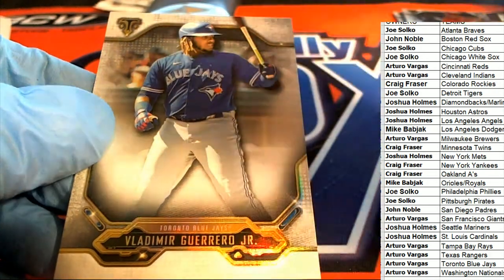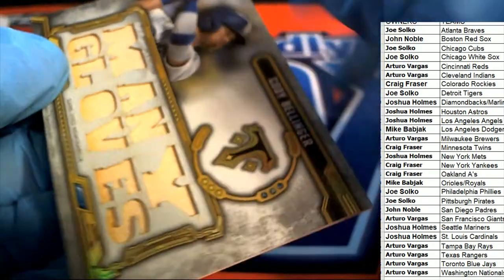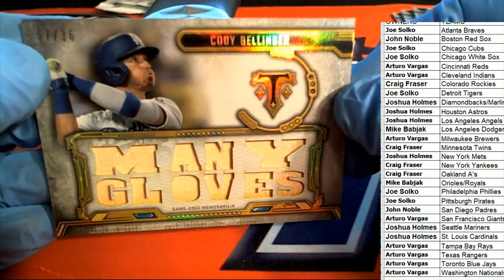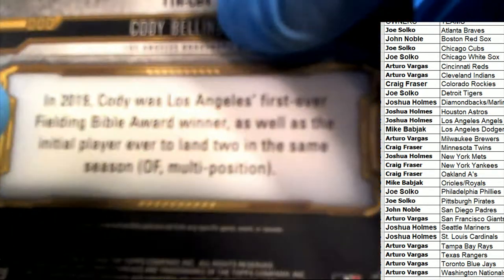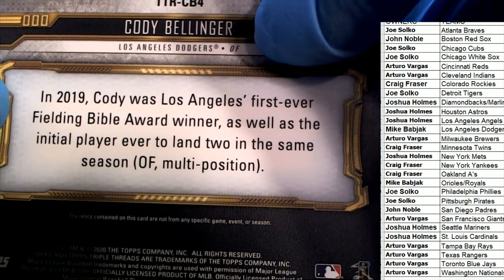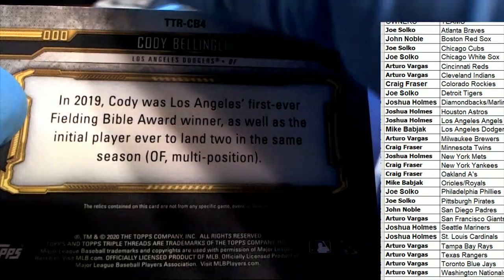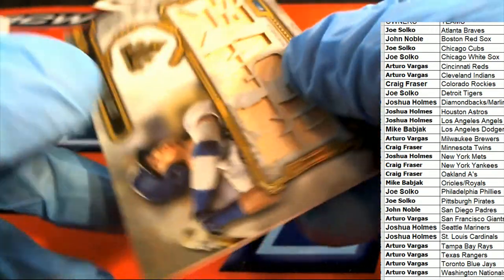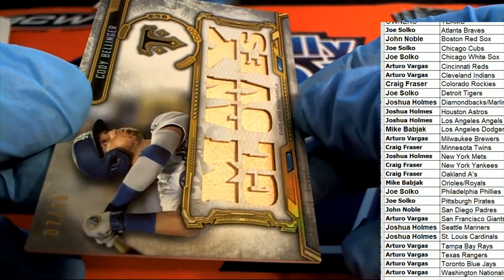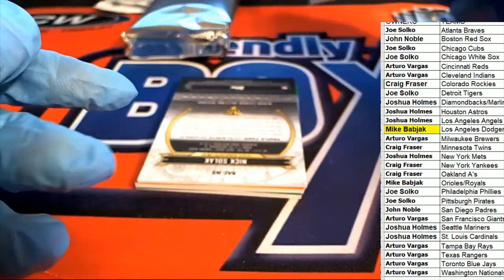Our first hit coming out of the box break in Triple Threads Baseball is going to be a Dodgers Bellinger Mini Gloves, 7 of 36 - Mini Gloves. That is pretty cool, and that is bat relic material. Dodgers owner brings down the first one - that's Mike B. Next hit. Congrats Mike.